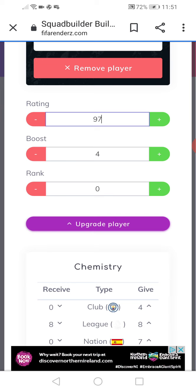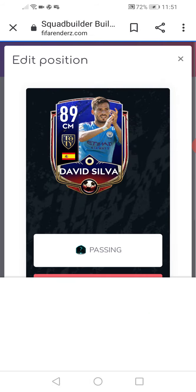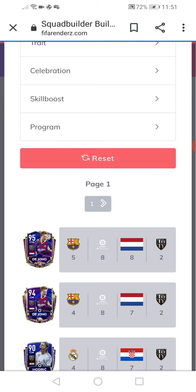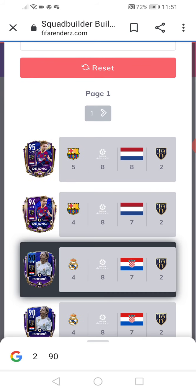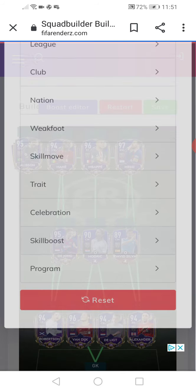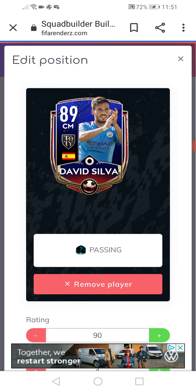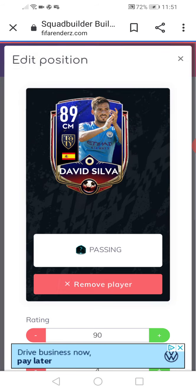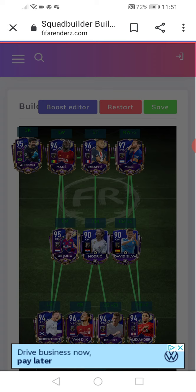This draft is getting tense — this Team of the Year draft is getting tense! Let's just put David Silva in. Look at the squad — it's a Masters squad, look at it guys! Look at the chemistry guys — well done!